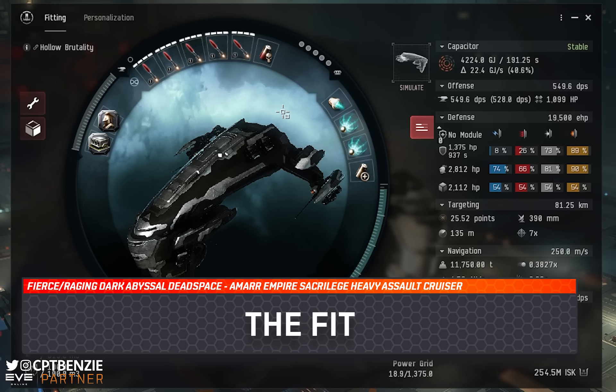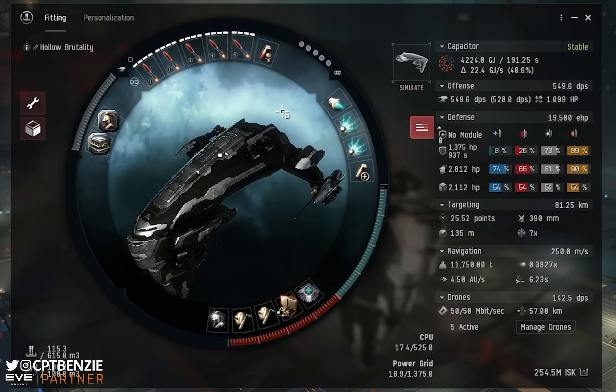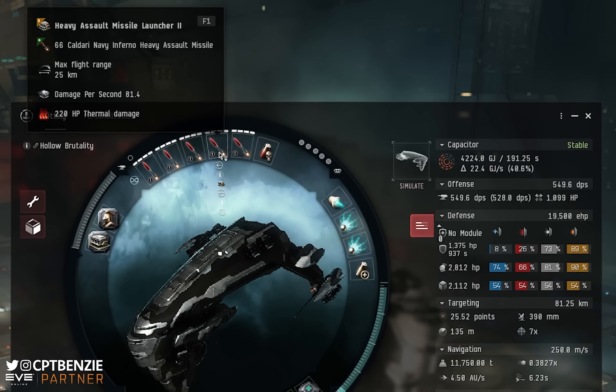Let's talk about the fit. I'll put a link to it in the description so you can load it into Pyfa or directly into the game to see how it works with your skills. I'm not going to do a full skill plan — if you're flying a heavy assault cruiser, you should have a vague understanding of how to skill your ship. You'll want Power Grid and CPU Management skills trained fairly high, along with Weapon Upgrades to reduce the power grid requirement of your weapons. Some modules can be swapped to Compact variants if you're struggling to fit everything.